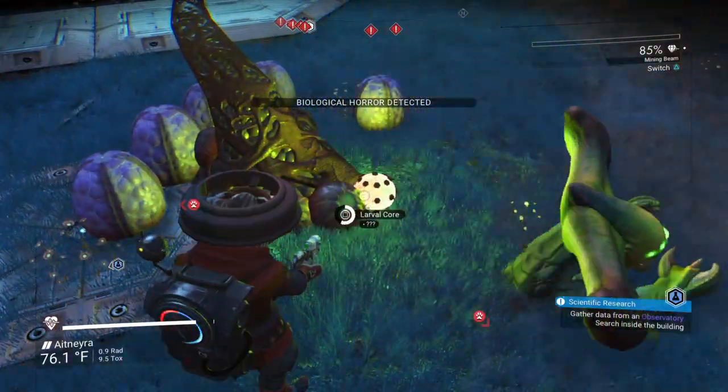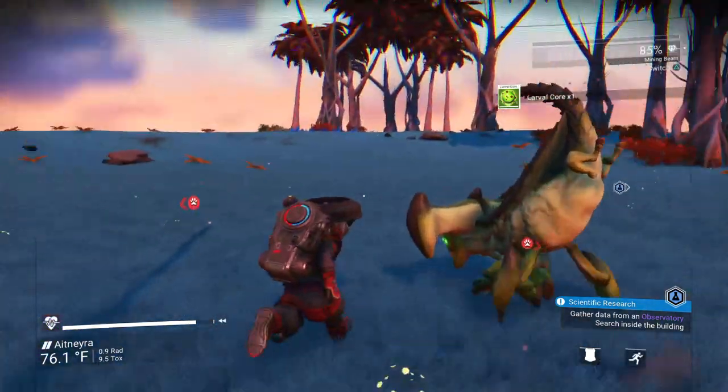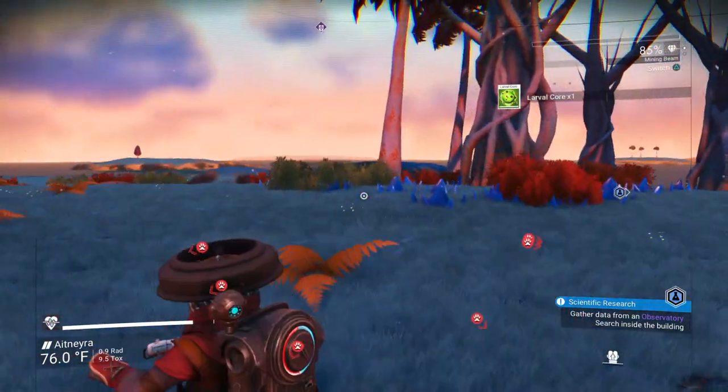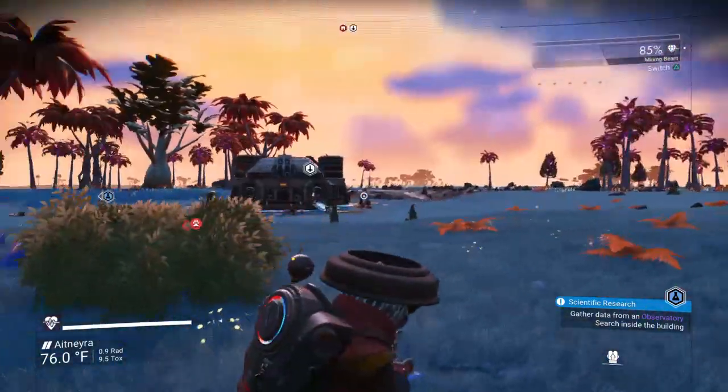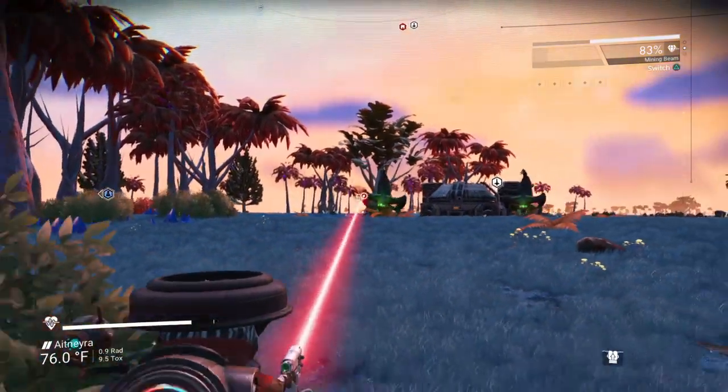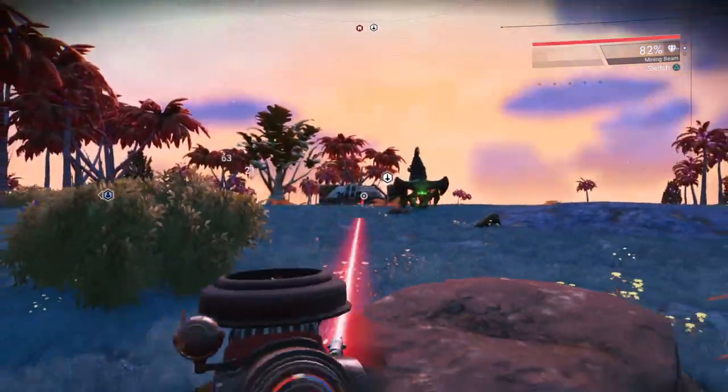There's the egg. Got it. If you know how to melee and boost away, do that because you're gonna need the extra distance. And then you're gonna have this swarm coming after you. You can just use your mining laser and kill them easy.